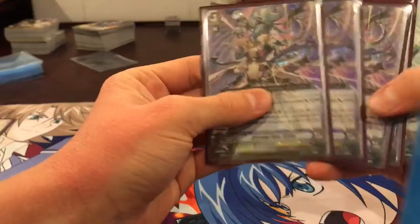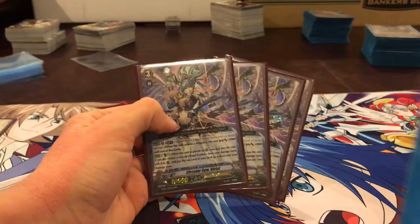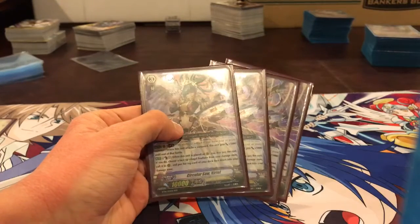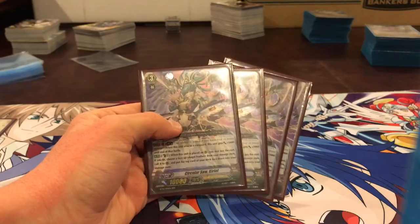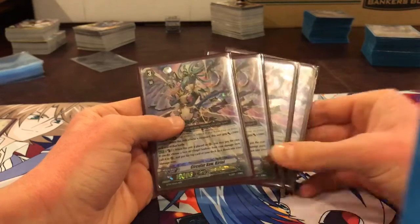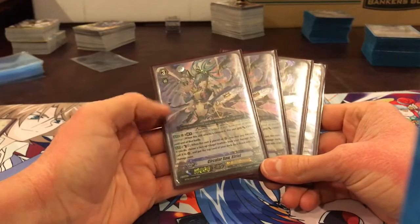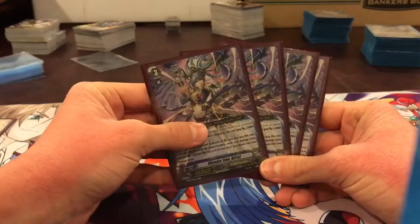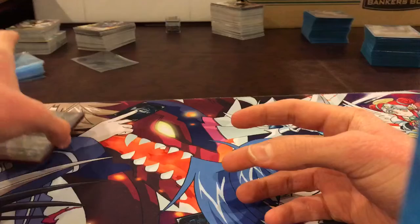Next we want to run four Circular Saw Curial. Her effect is pretty good: Limit Break 4 — when this unit attacks, plus 5k. It's pretty average, but eh. And then auto, kind of a plus one when this unit is placed on vanguard circle. You may pay the cost; if you do, choose a face-up Angel Feather from your damage zone, call it to a rear-guard circle, and put the top card of your deck face down into your damage zone. She's Twin Drive, and I don't love the effect but it's still pretty good.